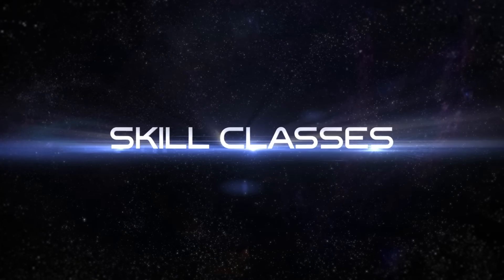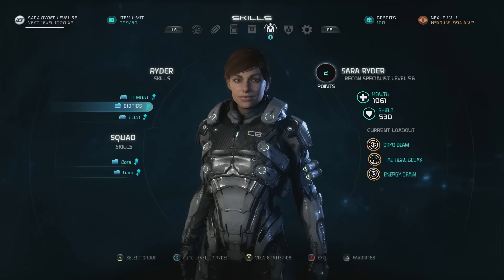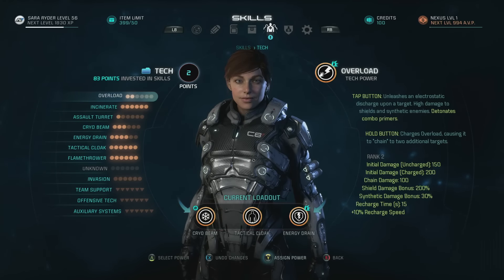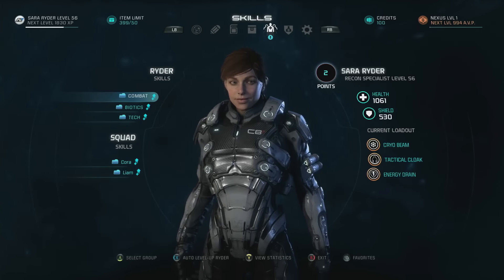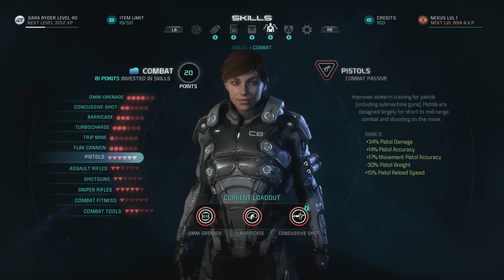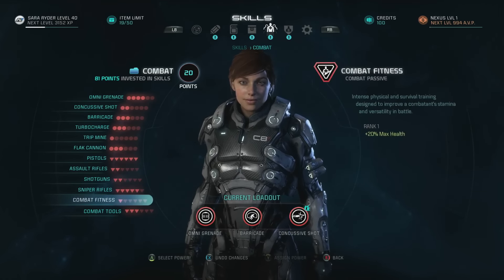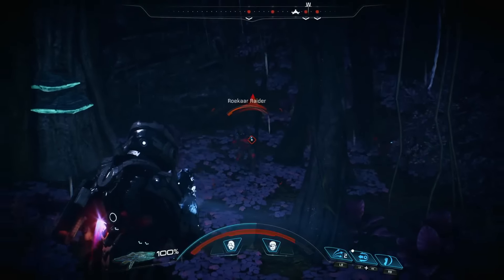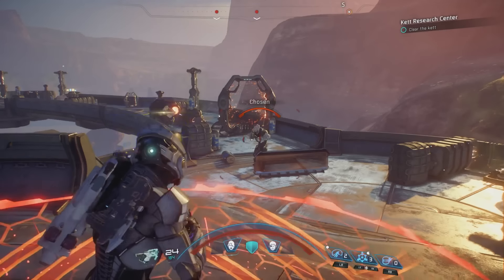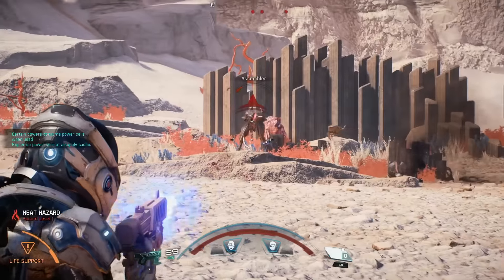In addition to weapons, you can also develop skills and abilities. Like the weapons, there are no restrictions on what skills you can choose, and each of the three main categories is designed to facilitate a certain style of play. Combat skills are great if you want to focus on weapons, gear, and making your character the ultimate soldier. These skills focus on improving weapon damage and accuracy, as well as giving you the ability to use flak cannons, grenades, trip mines, and more.